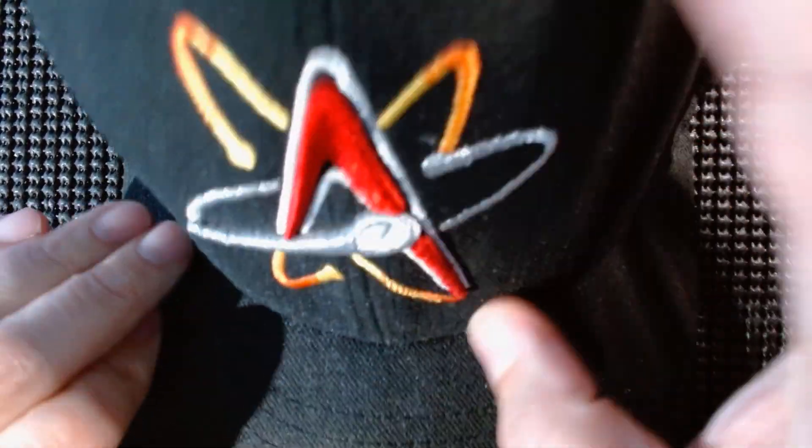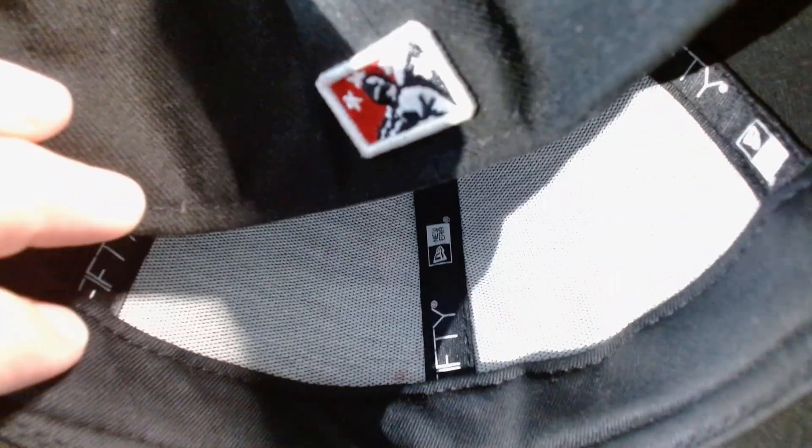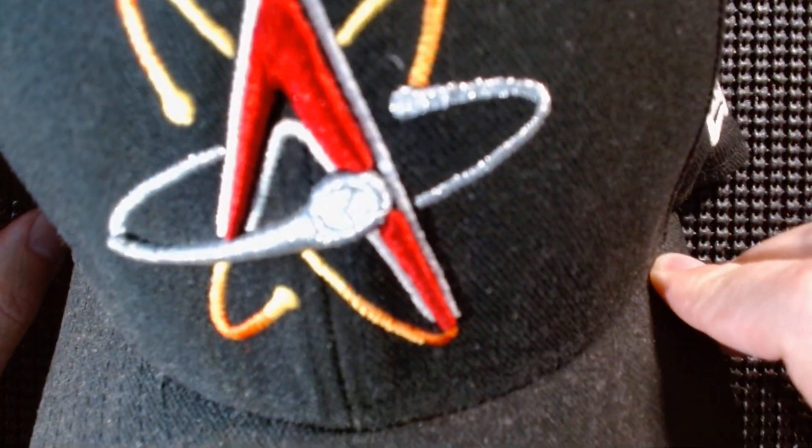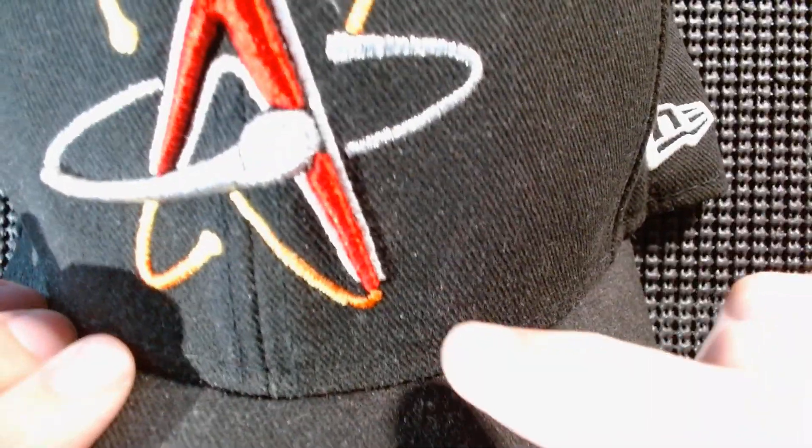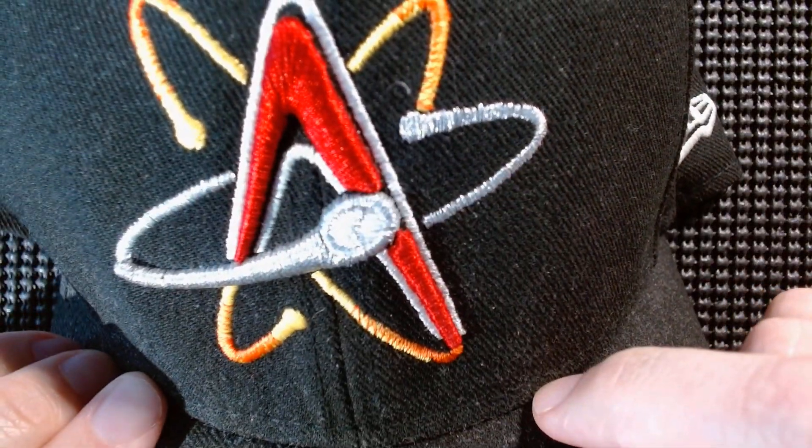We are going to do the Isotopes again — the Albuquerque Isotopes. Here's my mainstream hat with the minor league logo, just a beautiful hat. But I don't like the way it fits — it's a little too tall on the crown for me. I don't know what happened to hats; they didn't seem this tall when I was younger. Maybe we just had more hair. Alright folks, we're going to do Minor League Monday.